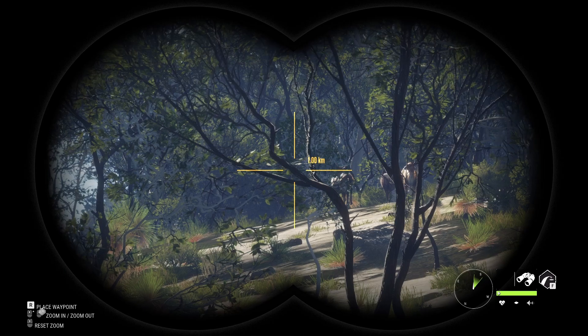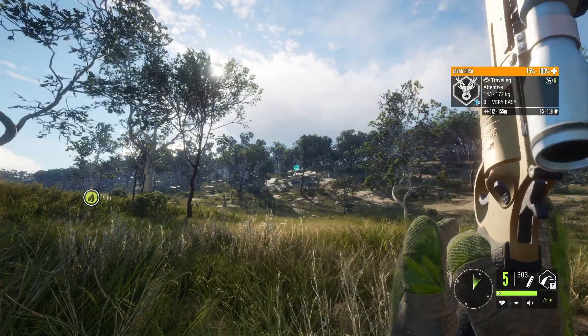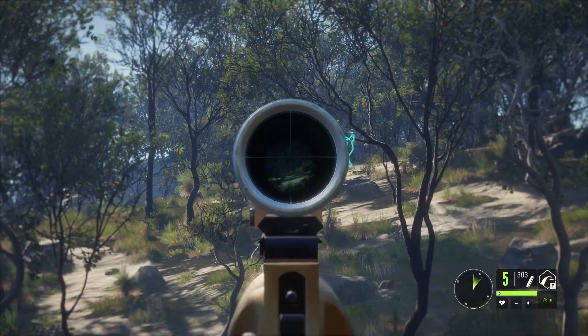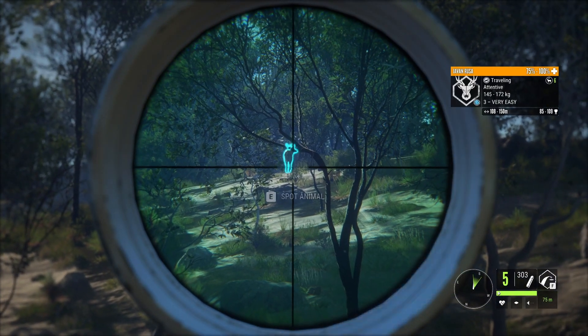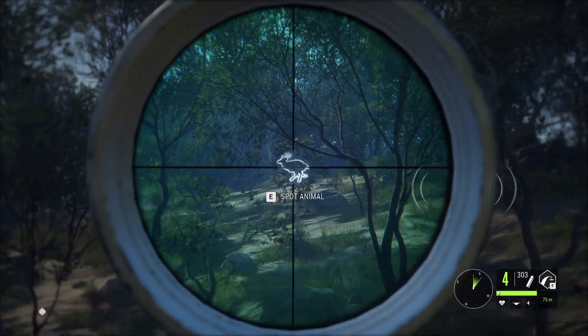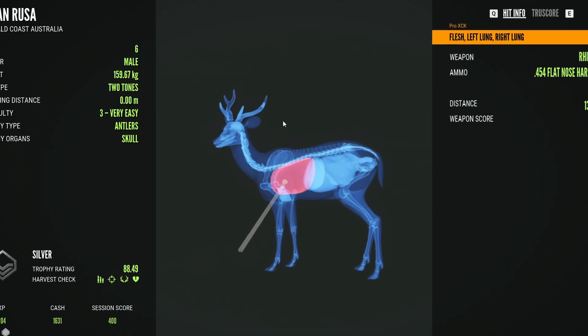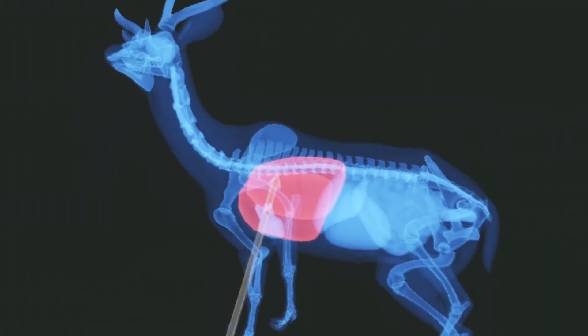We can expect a similar performance on the other guy, although this one is a bit further — close to 150 — hence I guess we should expect a decrease in penetration, which I imagine won't be too extreme. But more than enough to drop him on the spot again. We probably didn't hit as many organs as last time, but a nice clean double lung is also very decent.